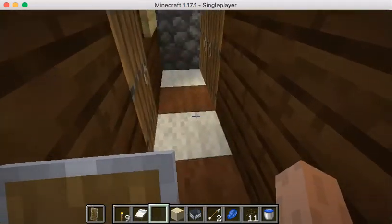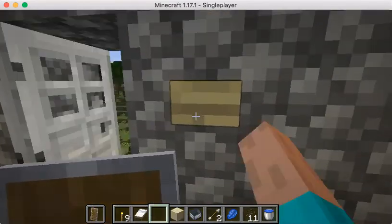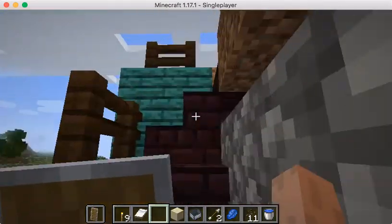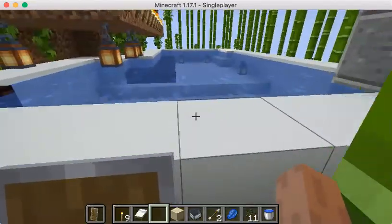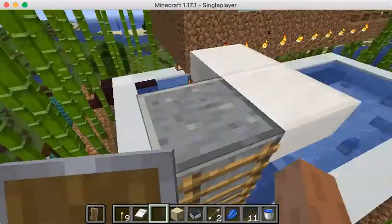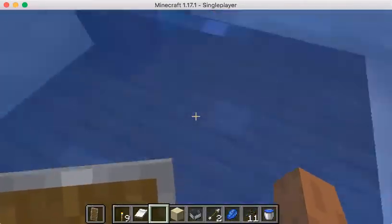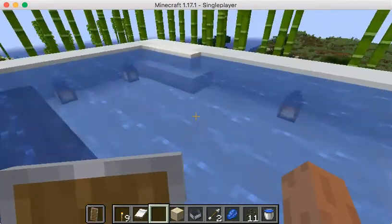It's got some white and brown carpet. Then this is an iron door — you walk out and this is the way to the pool. So this is the pool down here. Pretty cool. I put a little diving board using quartz slabs and smooth stone. Jump in — there's kind of a seating arrangement right here.